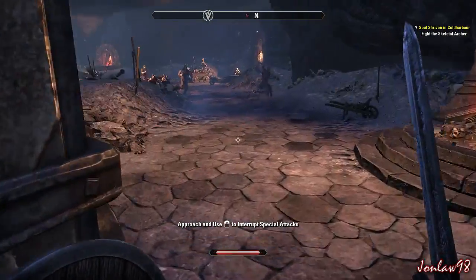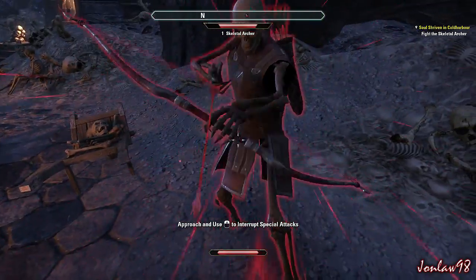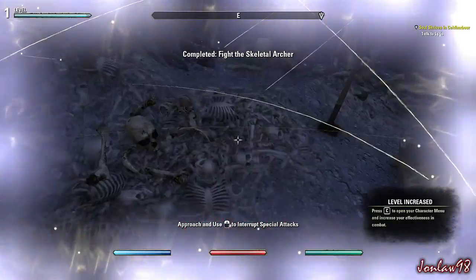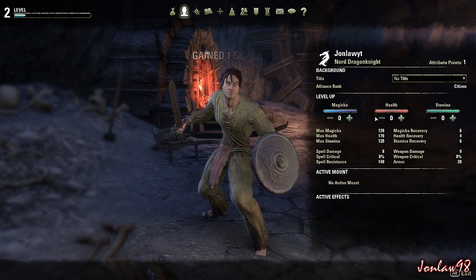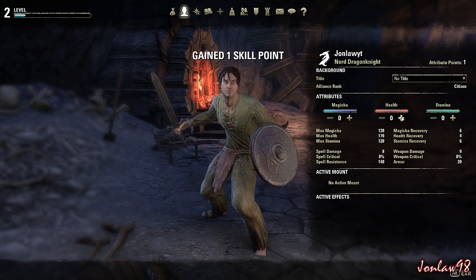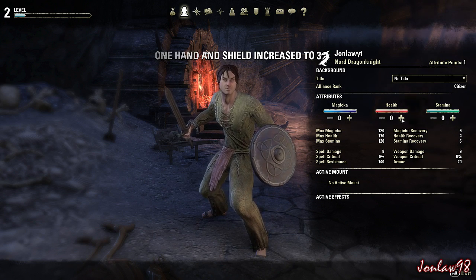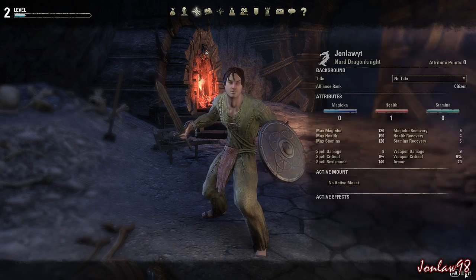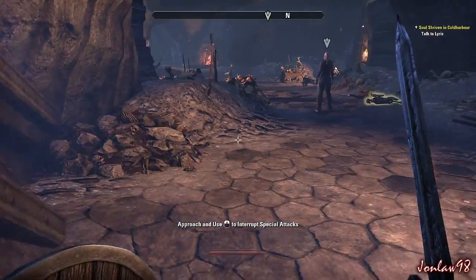Fight the archer - I'm assuming this is like a tutorial. Level increased! Since we're going to be a swordsman I'm assuming health and stamina are the priorities. We only get one attribute point now - that's fine, typical Skyrim. Let's talk to her.